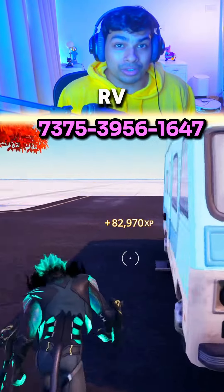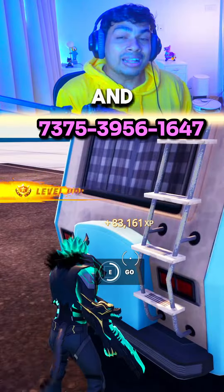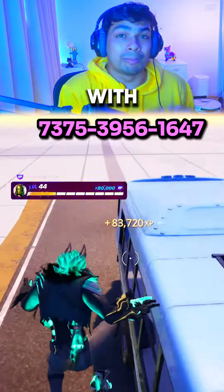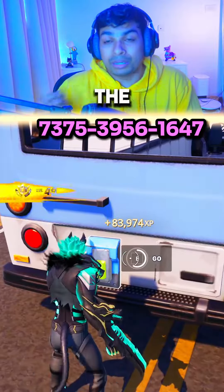Once that is done you shall see the RV truck. Interact with the button in the front and then interact with the button at the back. Then do the same thing with the bus by interacting with the button at the front and the button at the back.